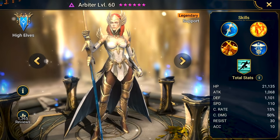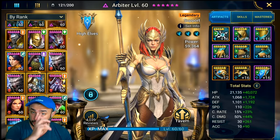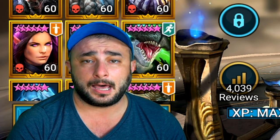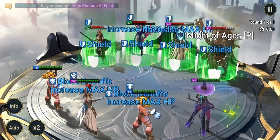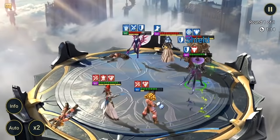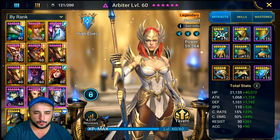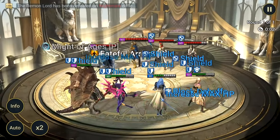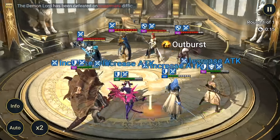I will be using Arbiter in this video today. She has 336 speed, not crazy fast, but that's fine because you're going against high resist teams so you don't have to worry about speed as much. A lot of people are having issues with speed when they have to attack tanky teams, and it takes a very long time. We will also be using one of my favorite champions, Battle Sage, because sometimes we need that attack up, especially going against Hegemon teams.